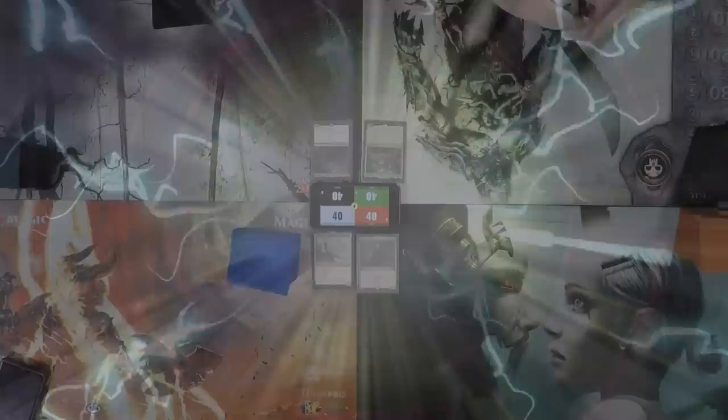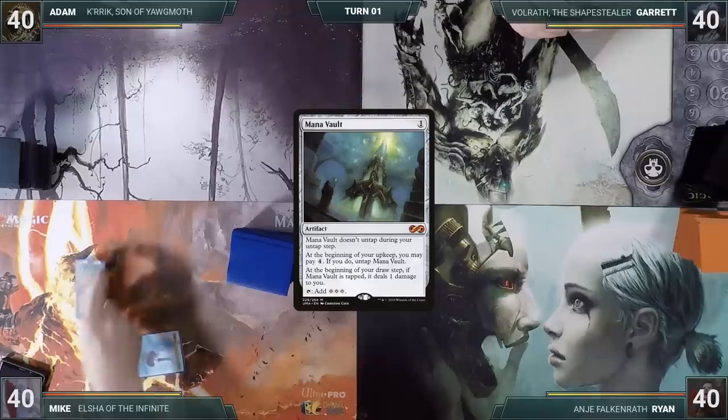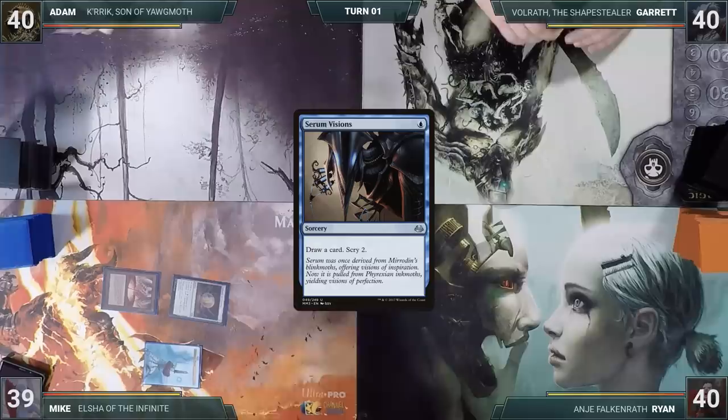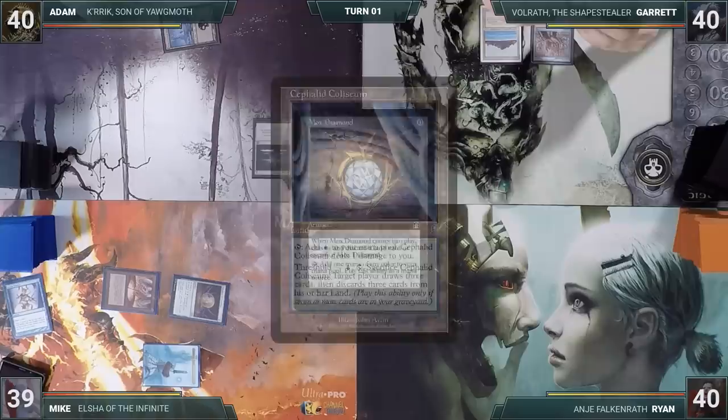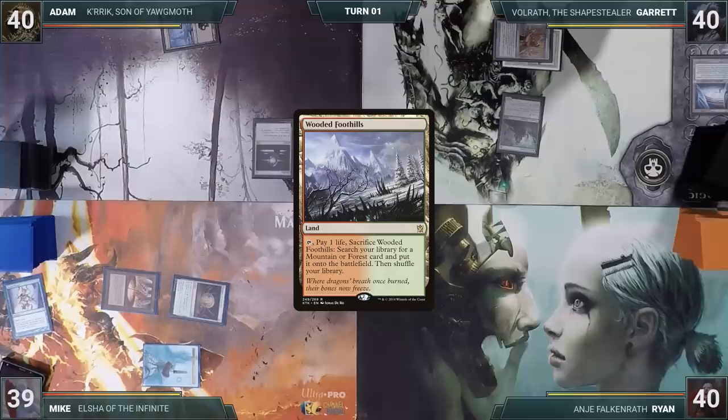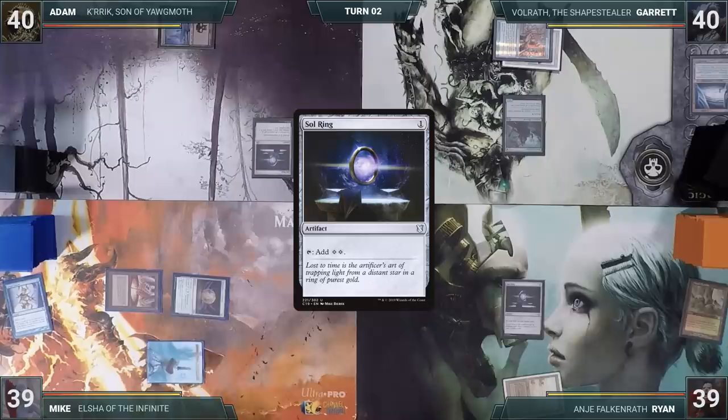Mike wins the Fork in the Toaster Challenge and gets to start us off. Mike plays a Command Tower for turn. He casts a Mana Vault, then a Talisman of Creativity. He taps his Talisman to cast Serum Vision. With an explosive turn one start, Mike passes. Adam plays a Snow-Covered Swamp and casts a Sol Ring, then passes. Garrett plays a Tropical Island, casts Mox Diamond discarding Cephalid Coliseum, then casts a Devoted Druid and ends his turn. Ryan plays a Wooded Foothills, cracks it for a Badlands, casts a Sol Ring, and ends his turn.